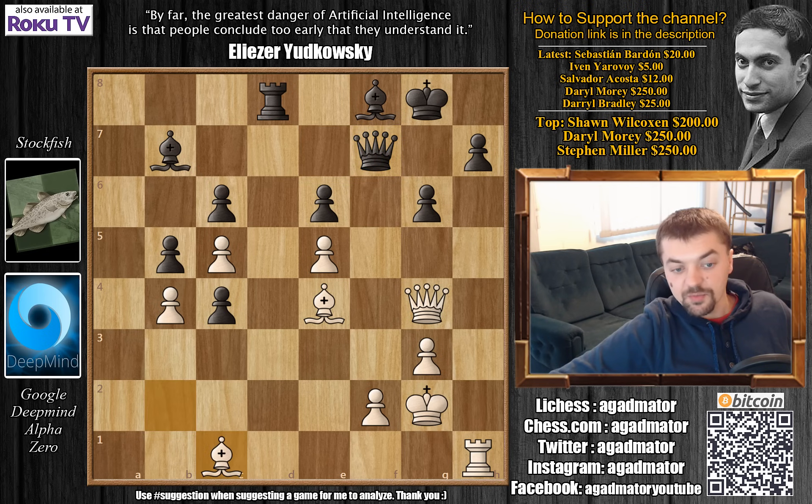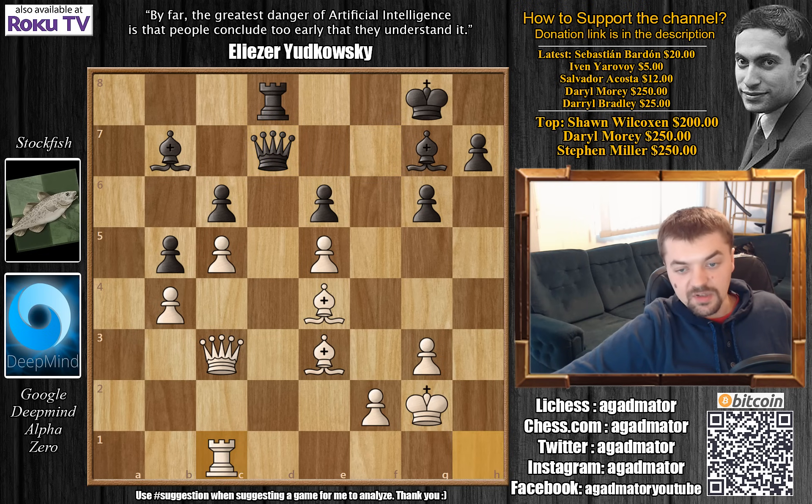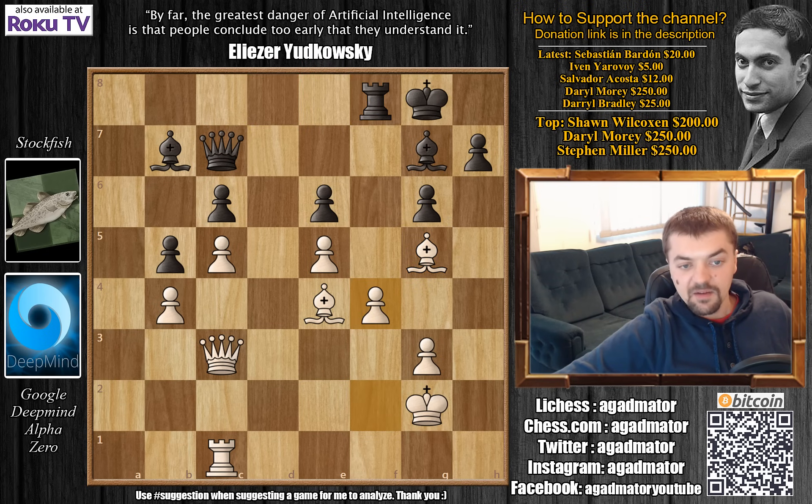We have Queen to e7 again offering a trade of Queens, Queen to g4, Rook to d8, and Bishop to b2. Queen to f7 now, Bishop to c1, and now c3 — this c3 move was probably played to limit the movement of this Bishop, but Stockfish will actually lose this pawn now. Bishop to e3, Bishop to e7, Queen to e2 — the Queen is coming for this pawn. Bishop to f8, Queen c2, Bishop to g7, Queen captures on c3, Queen to d7, Rook to c1, Queen to c7 with a double attack on the e5 pawn, but Bishop to g5 first with a tempo on the Rook. Rook to f8, f4, h6, Bishop to f6, Bishop captures on f6, e captures on f6, and Queen to f7.